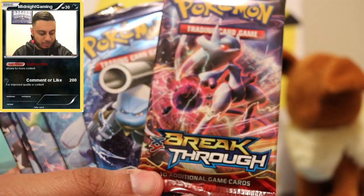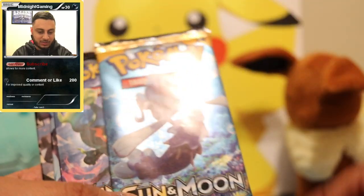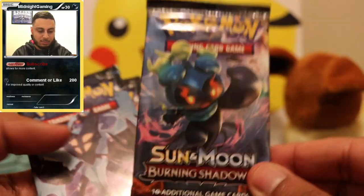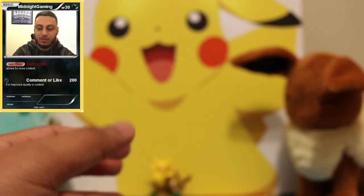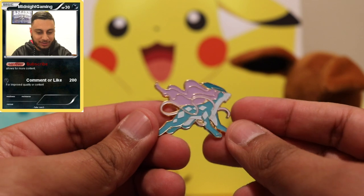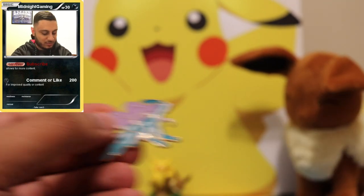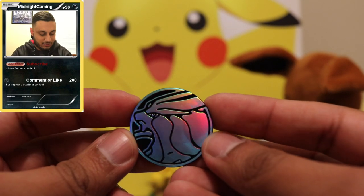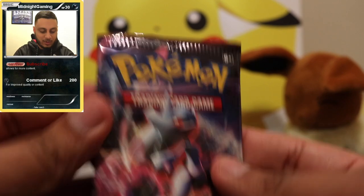Inside you also get booster packs: one Breakthrough pack, one Evolutions pack with Blastoise art, one base Sun and Moon, one Burning Shadows, and two Ultra Prisms — I don't think I've ever opened those. You also get a little Suicune pin, which I'll add to my collection of pins, and a cool coin flip coin, so I guess that makes up for not getting the Suicune GX card.